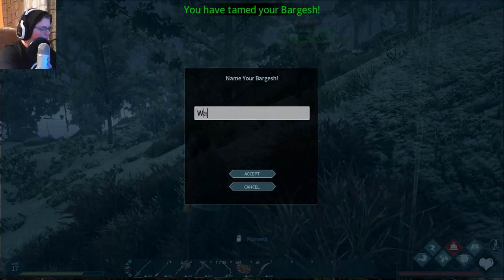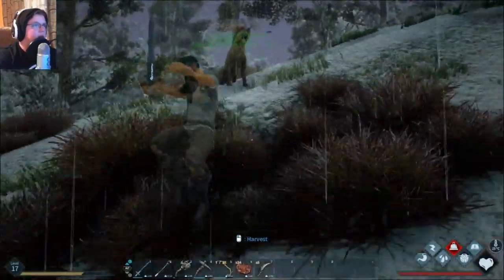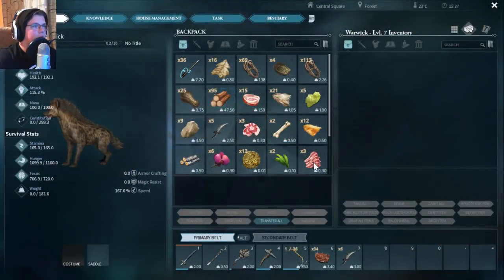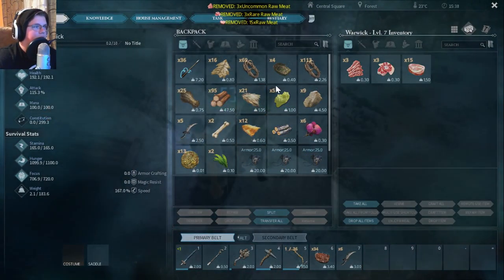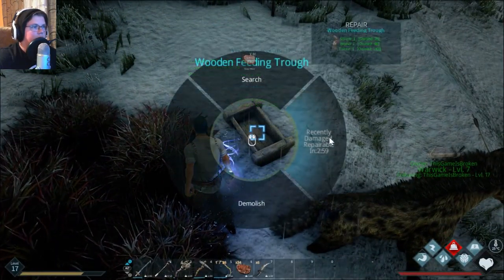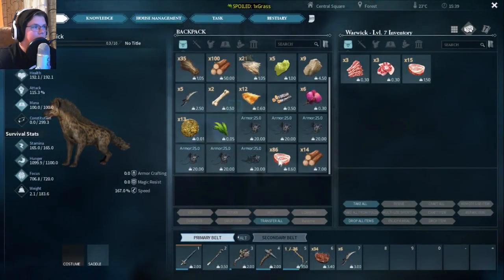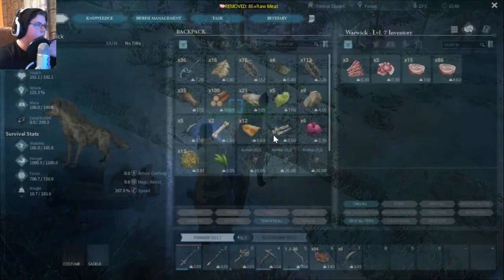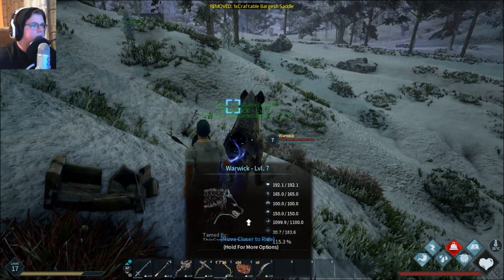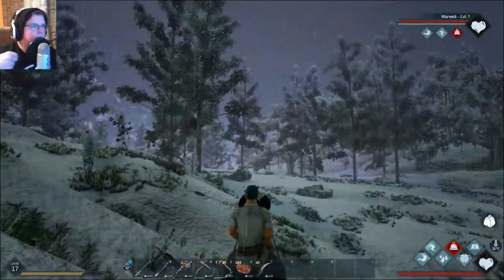Our Bargesh is up — named after the League of Legends champion Warwick. Does it need food? Let's give it this stuff for now. And then demolish this and give him the rest of the meat. Also, we gotta put the saddle on him. Just like the boar — if I get on, we can ride him.